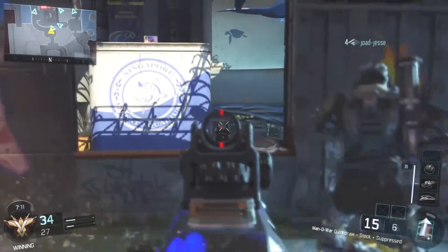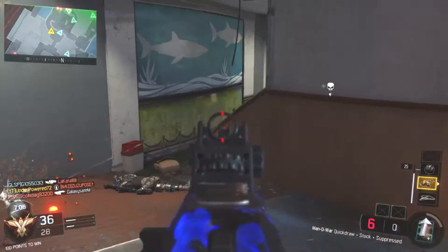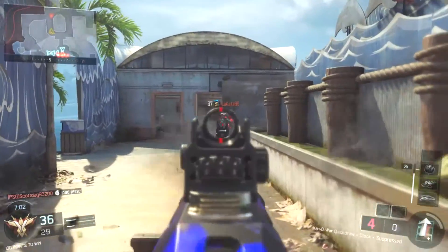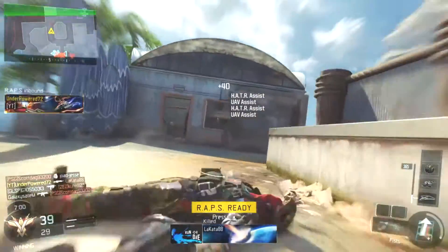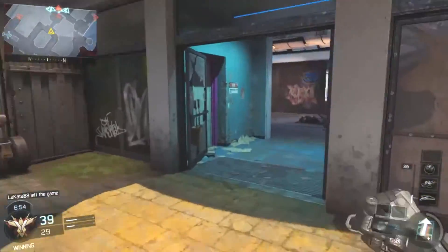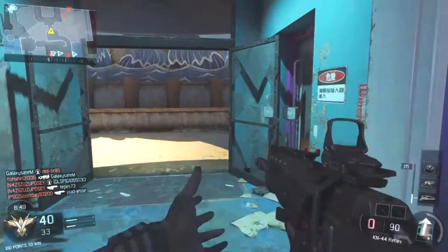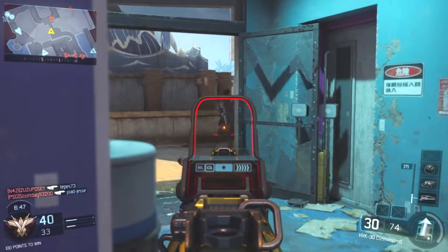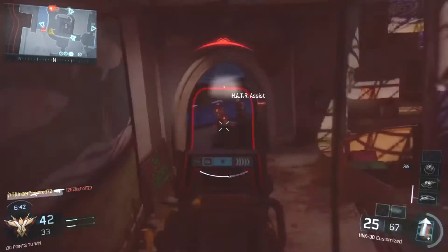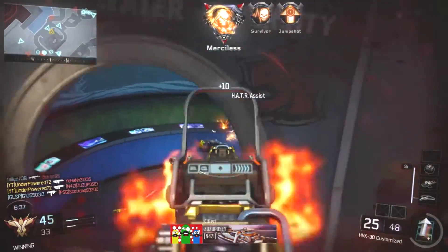The first tip I'm going to give you — and this is probably the most important tip I can give — is that you need to use a weapon which you are very comfortable using. There is no point using a weapon which you are not very familiar with or is very hard to use, like the M8A7 — it's a 4-round burst gun, it's a skill weapon. If you have bad aim, there's no point using that. Use a weapon you're comfortable with, like the Weevil, VMP, or anything like that. In today's gameplay I am using the Man of War.